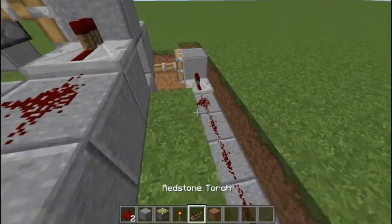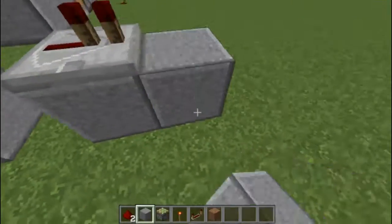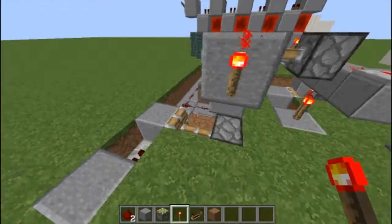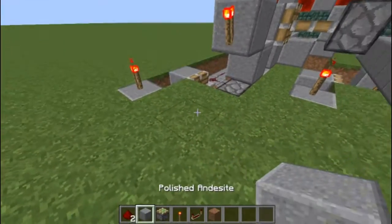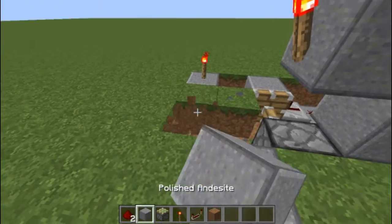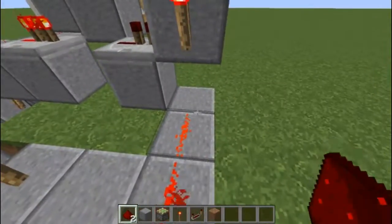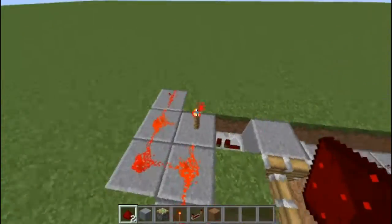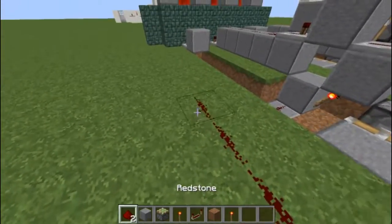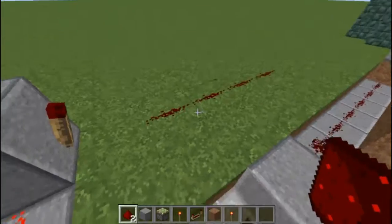So basically after you have them all filled in, you want to go to the output and make the repeater facing into a block on all of them, just like this. And then what you're going to want to do is put a redstone torch on this block — it doesn't really matter where. And then you're going to have a redstone wire that you have to make sure hits all these torches, but it can't interfere with any of the other redstone. So I'm just going to do this like so — this hits all the redstone torches. Then you're going to make it go into a block. So basically this is your output now — you can make this go wherever you want. And once all these are activated, then this will output, and you can make this go to whatever contraption or door that you want.